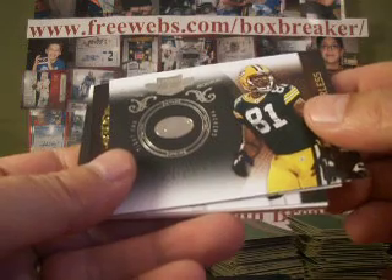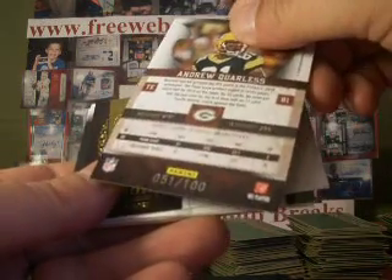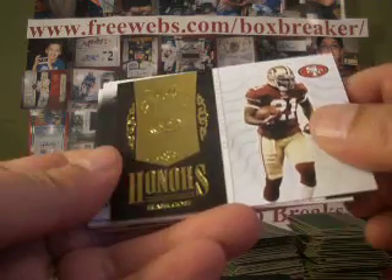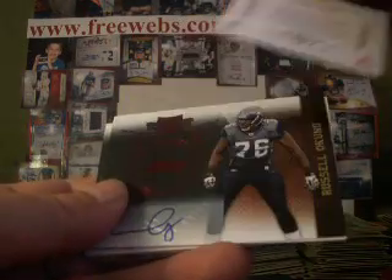Andrew Corliss, a rookie for the Packers — Packers is 19th Century, Indiana Jones. That one's out of 100. And then a Frank Gore honors insert for the 49ers, which is MWS. That is out of 2 of 99.